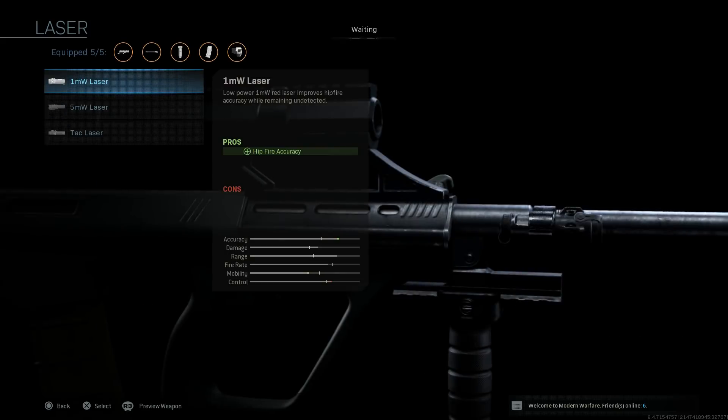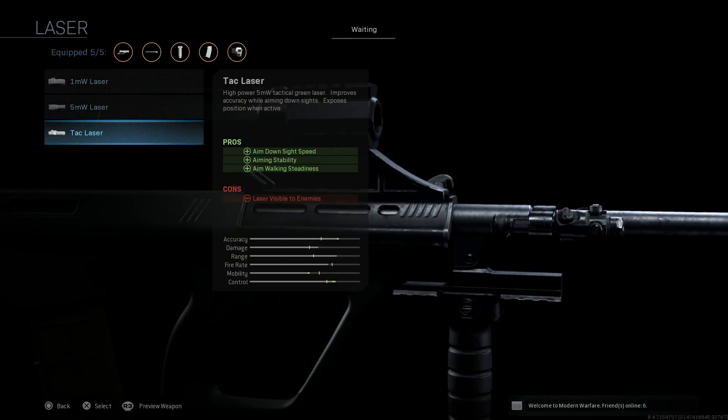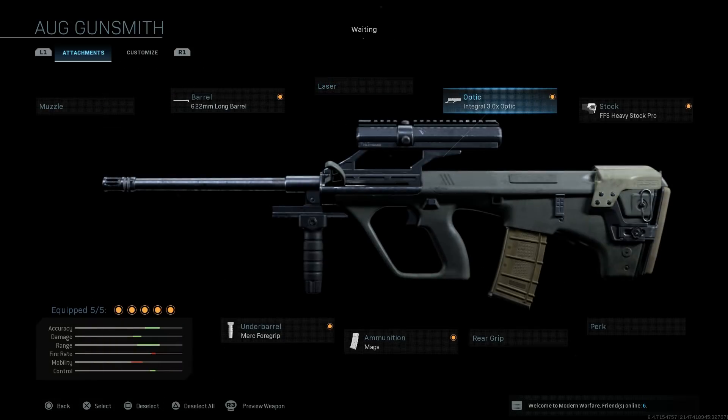We're going to go ahead and skip out on the laser. This build of the AUG doesn't have a Picatinny rail system on it so it doesn't really fit in.